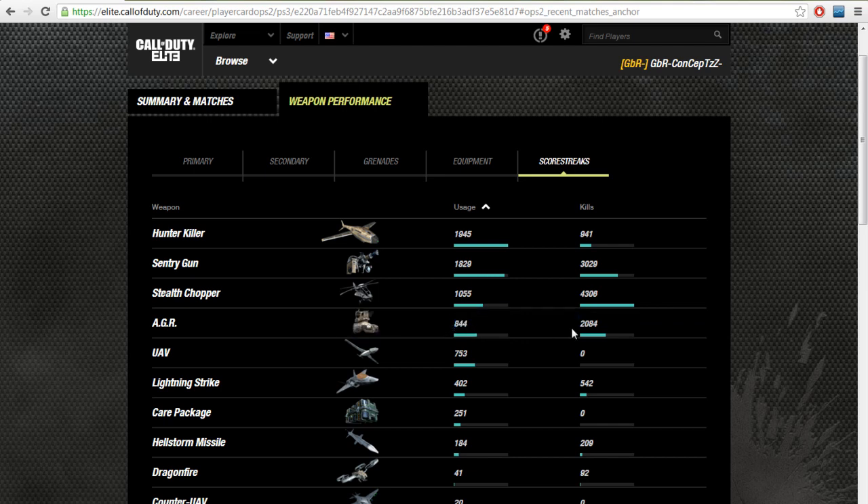The AGR is also a great killstreak — almost a 2-to-1 scorestreak ratio. He's got 844 uses with 2,084 kills, so it is a great scorestreak to use. His 5th most used scorestreak is the UAV — he's called 753, got 0 kills, but that's because UAVs don't get you kills. UAVs just show you where enemies are on the map, that's why he's got no kills.